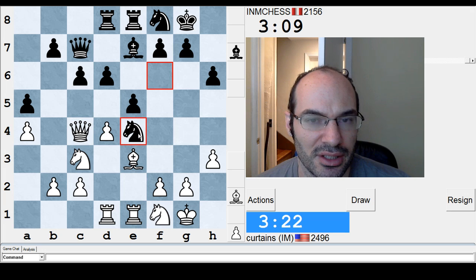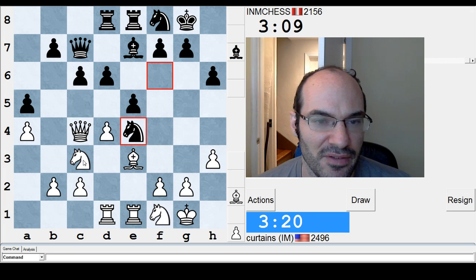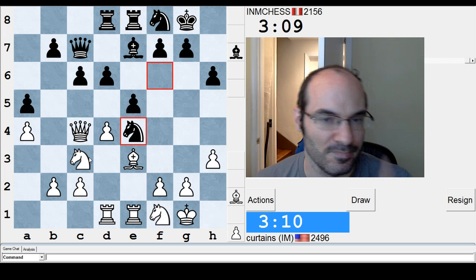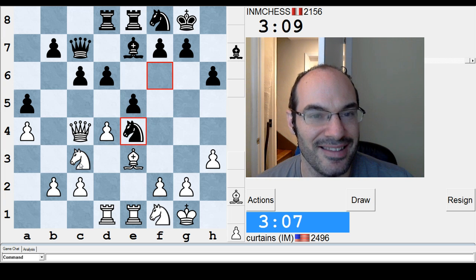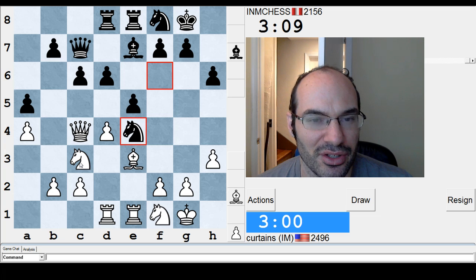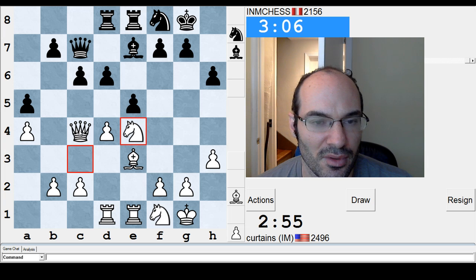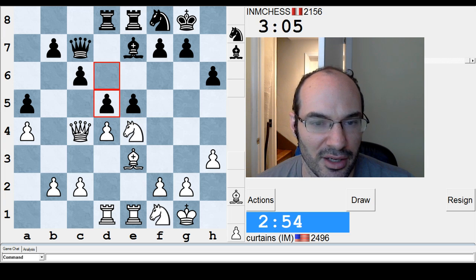Knight H2, knight D5 is interesting. I have to actually think about this seriously. I don't think it's that good, but knight D5, queen somewhere. I'm just gonna take. Oh my god. Queen D3, pawn takes, queen takes. My queen is in a very unfortunate spot.